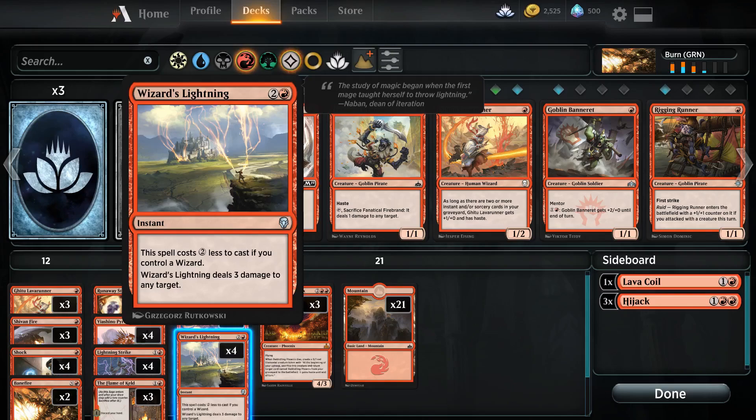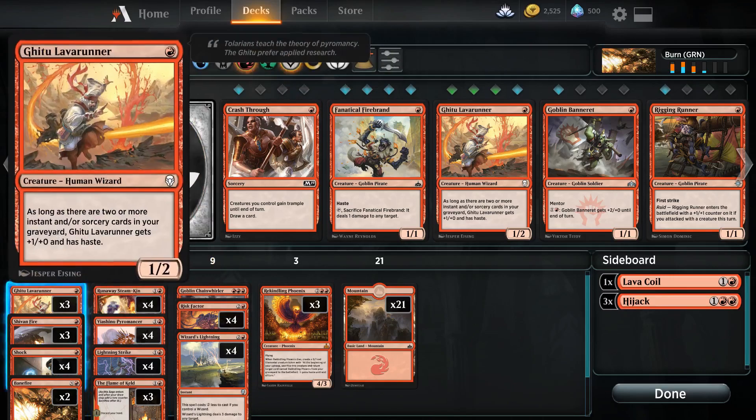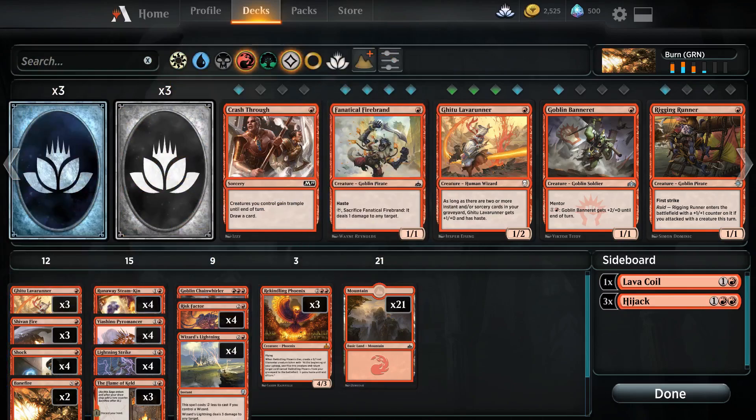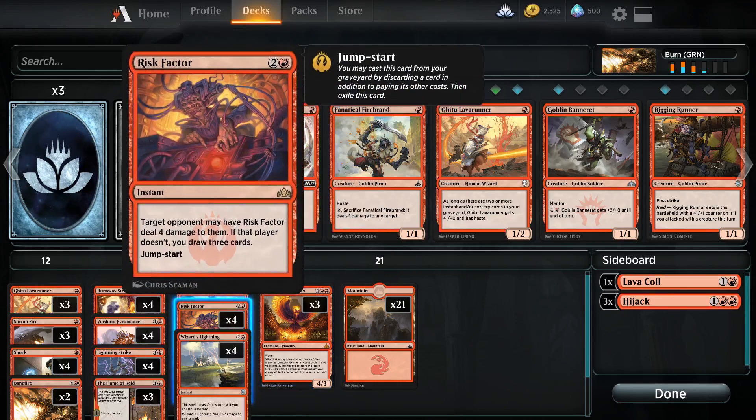Wizards Lightning does get the Wizards cost reduction from both the Ashino Pyromancer as well as the Lava Runner. Rekindling Phoenix is a nice threat in this deck and a recurring one at that — you'll need two removal spells or an exile spell to get rid of it. And we are also running four Risk Factors which actually tends to put a lot of work in this deck.